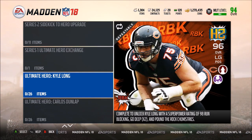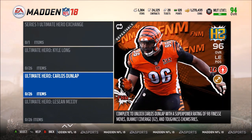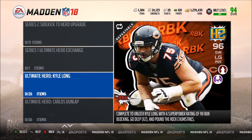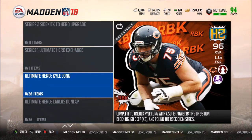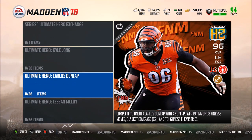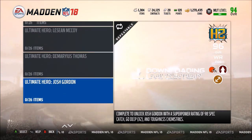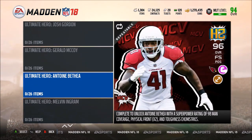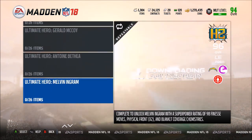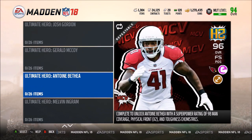They usually have a special chemistry too. It looks like Kyle Long has Pound the Rock and also Go Deep. Carlos Dunlap is for the Bengals. We also have Shady McCoy, Demarius Thomas, Josh Gordon, Gerald McCoy — I meant to say LeSean McCoy and Gerald McCoy — Antoine Bethea, and also Melvin Ingram.